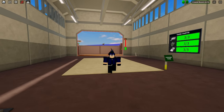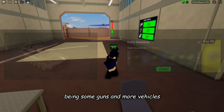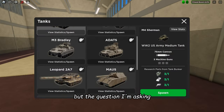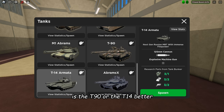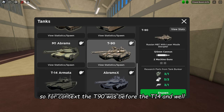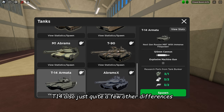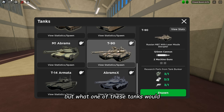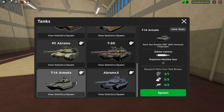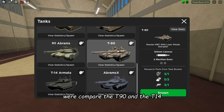We just got the T-14 update, which brought the T-14, daily rewards, and a ton of other stuff including some guns and more vehicles. The question I'm asking is: is the T-90 or the T-14 better? For context, the T-90 came before the T-14 — it has two machine guns versus the T-14's explosive machine gun, among quite a few other differences. We're comparing the T-90 to the T-14, not including anything else like the Abrams X.